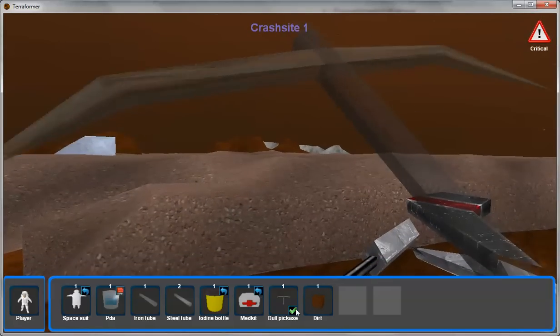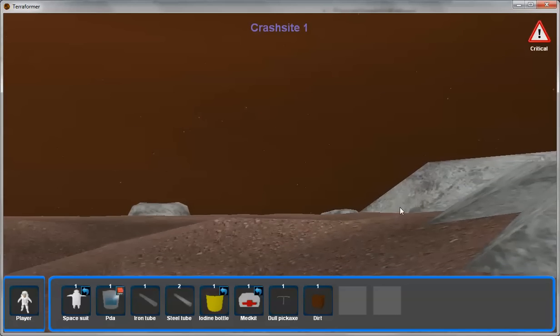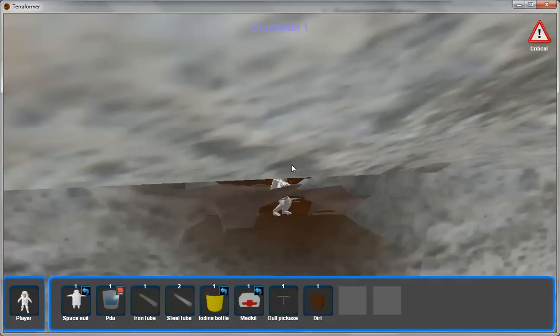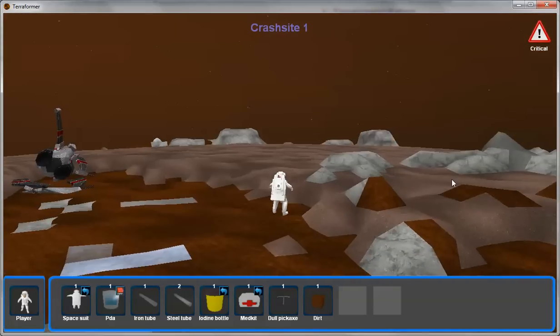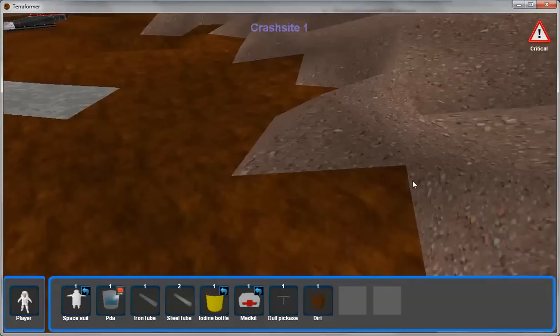Another feature of the game is third-person mode. As I move around, you can see that these blocks go to transparent mode. It's pretty useful for when you're building structures underground — you can zoom out and see the structures from afar as opposed to just up close.